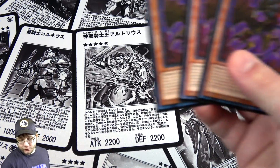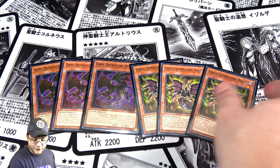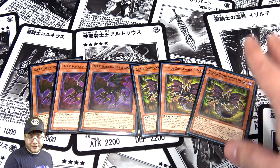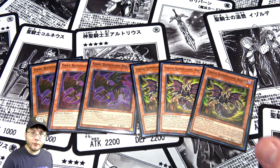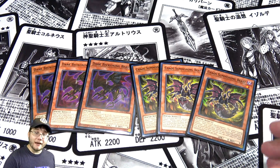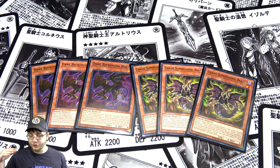The two cards that make it much easier to bring out your Sacred Beasts are three Dark Beckoning Beast and three Chaos Summoning Beast. The combo is: summon Dark Beckoning Beast, use its search effect to set up, and since Beckoning gives you an additional normal summon, you can then summon Chaos Summoning Beast and tribute it to bring out one of the Sacred Beasts — Uria, Hamon, or Raviel — instantly on the field without worrying about their other summoning requirements.